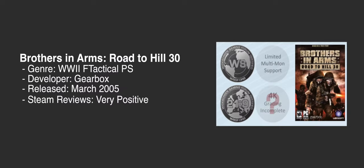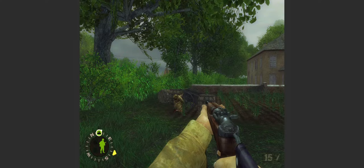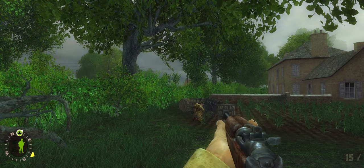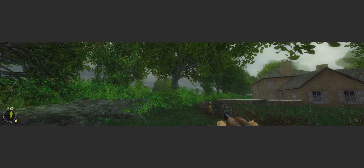Here we have Brothers in Arms: Road to Hill 30, the World War II FPS developed by Gearbox, released in 2005, and the first of the Brothers in Arms trilogy. It gets silver for widescreen and ultrawide; multi-monitor has limited support. The game is vert minus out of the box and requires an ini edit for Horizontal Plus field of view. Multi-monitor is limited due to cutscenes and weapons being barely visible. The game has very positive reviews on Steam and is available for $10, or as part of the $20 Brothers in Arms trilogy pack.